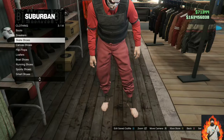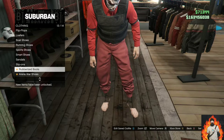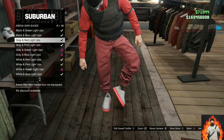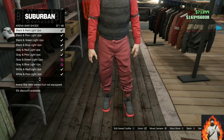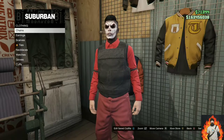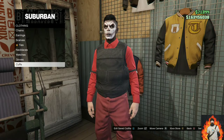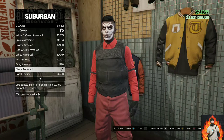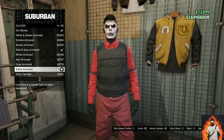Find the arena war shoes section and go over to arena war shoes. You will need to purchase the black and red light-ups. Now make your way over to accessories, go over to gloves, scroll all the way down, and purchase the black armored gloves.